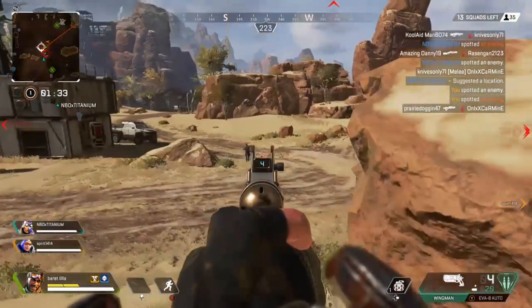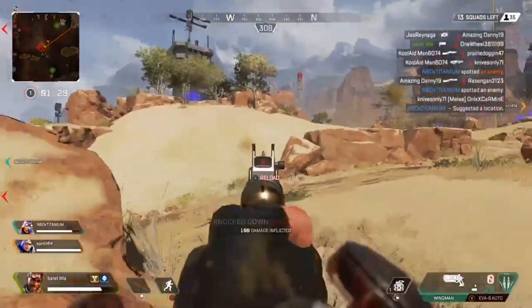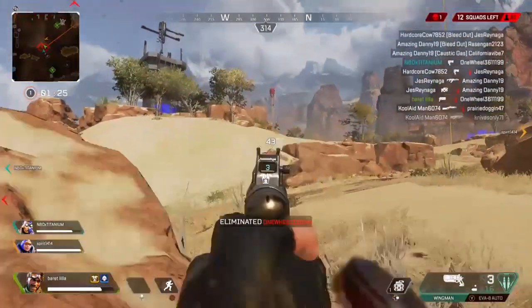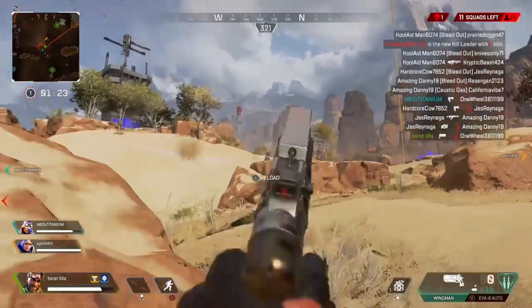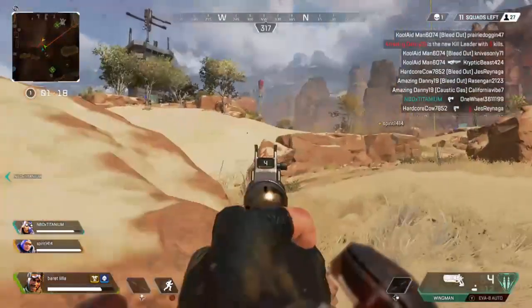Hey everybody, welcome back to my channel. So there have been some really bad bugs in Apex Legends, like being downed and being able to pull out your gun and shoot people. But this one — I'm going to show you guys how you can infinitely phase as Wraith, and you can just run around phasing everywhere.